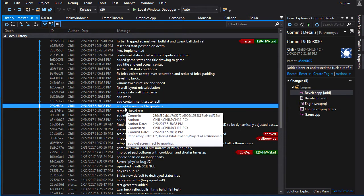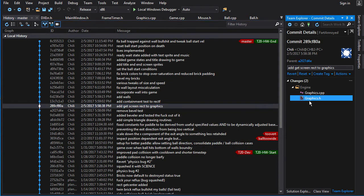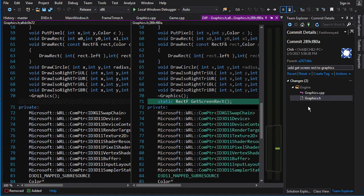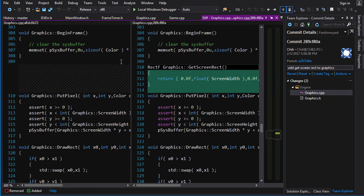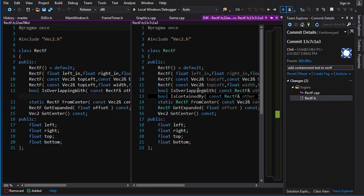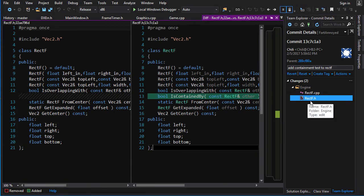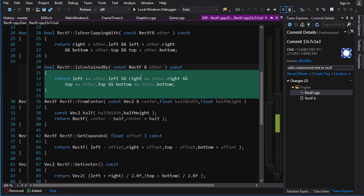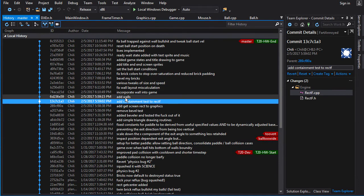I add a function to Graphics that lets me get a rectf for the screen region — I use it quite a lot. I also add a method to rectf: is_contained_by, which checks if one rectangle is completely within another rectangle. If the left, right, top, and bottom are all within bounds, then it's contained. You can read the code — you understand that.